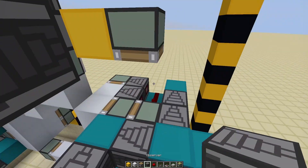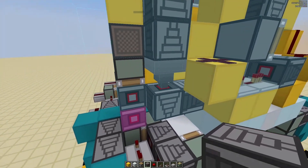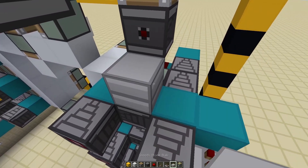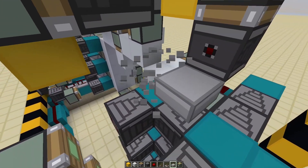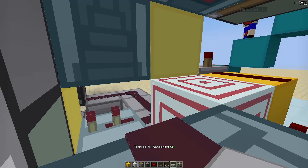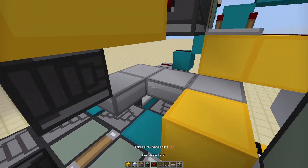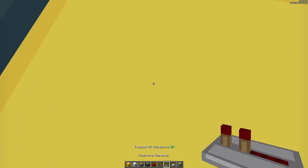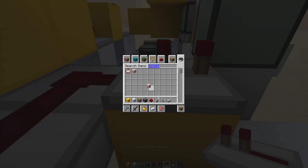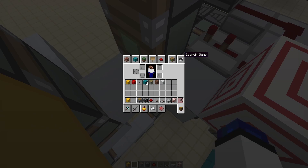Now you want a toggle here which is up by default. And then a little slab here because you don't want to bud anything. Then going to block — just want the dust on here — and then a two tick. Then we just want a target like so. We want that, and then a two tick to power and activate a rail. Going over into a block.